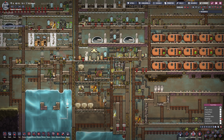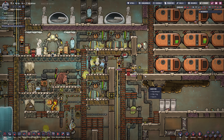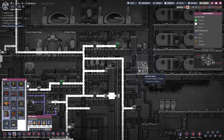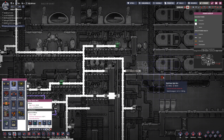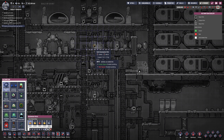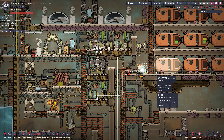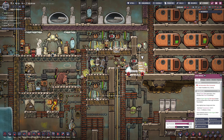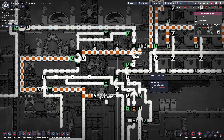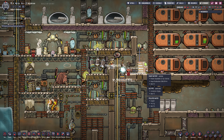I want to fix this power because we're just bleeding natural gas up here. So we'll do a few priority 9 things - put a smart battery here and hook it up. We'll use copper. Then the automation - we're going to run copper along here into that smart battery and connect it to the other natural gas generator. We'll set the smart battery to go 50% to 100%, which basically means the natural gas generators will only kick in when the battery drops below 50%. That'll save us a bunch of natural gas because right now it's just all burning off.